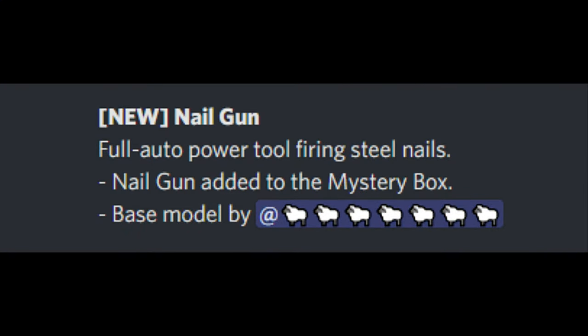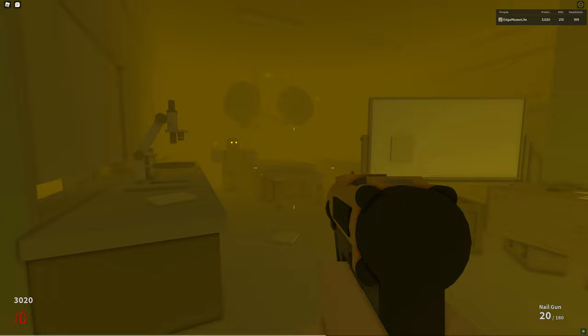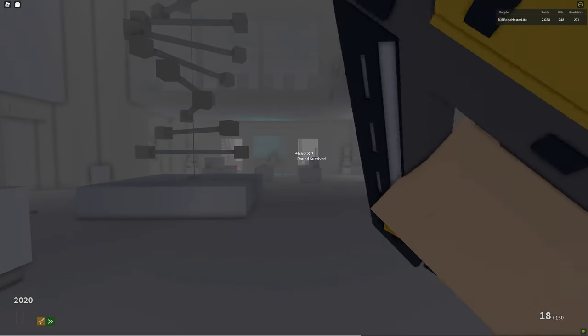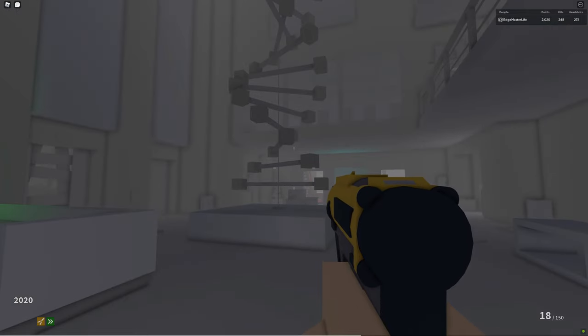Next up is the nail gun, the update we've all been waiting for. It's a full-auto power tool that fires steel nails, added to the mystery box. It carries 20 steel nails in the magazine and 180 in reserves, provided you're wearing a proper tool belt. This gun looks like your classic Dewalt series cordless nail gun obtainable from any well-known home improvement store. It has a quick reload and a decent fire rate, but the damage is lacking.